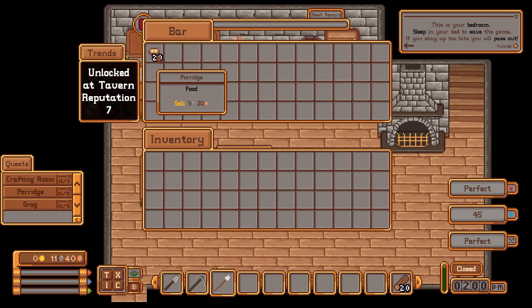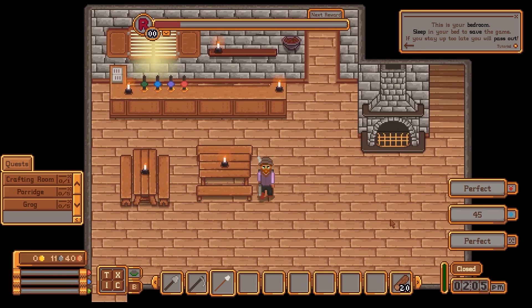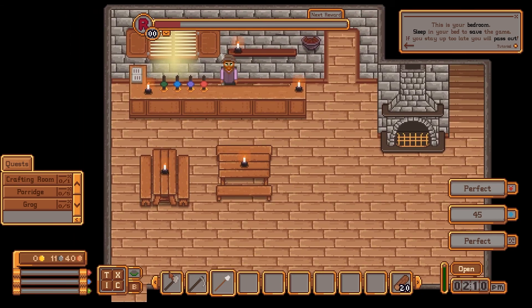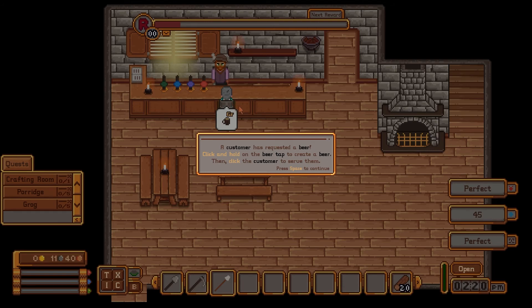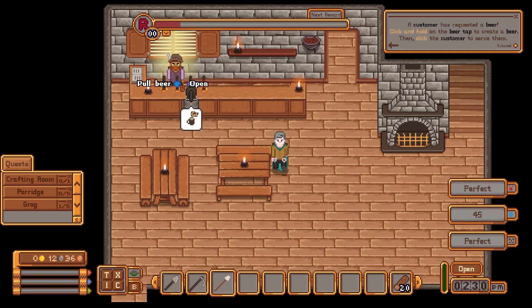We now have two areas with grog, which is great. I can serve porridge and grog — what a dinner, right? Let's open up for business. I have a shovel and a sickle, which probably means I can farm, so I won't have to buy as much food. Click a hole in the beer tab to create a beer, then click on the customer to serve — oh really, fascinating!